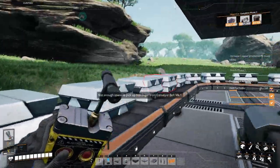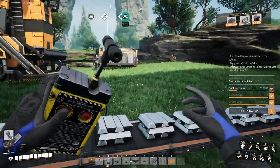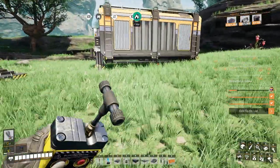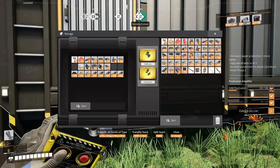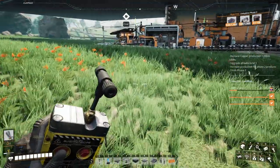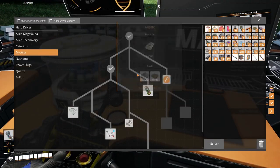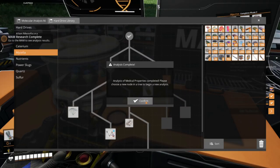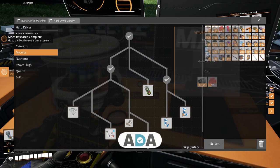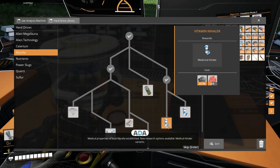I don't think we're actually stockpiling stators — we might just be going into the thing. Oh, there's some stators. I need to drop something off though — screws. It was 10 stators, I'm gonna start this research. Medical properties of local mycelia established — new research options available, medical inhaler variants.